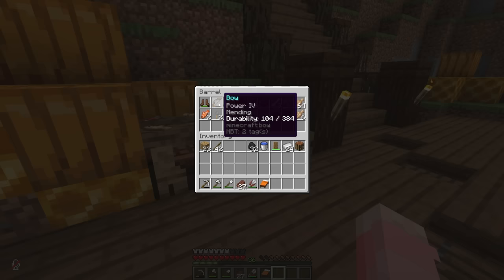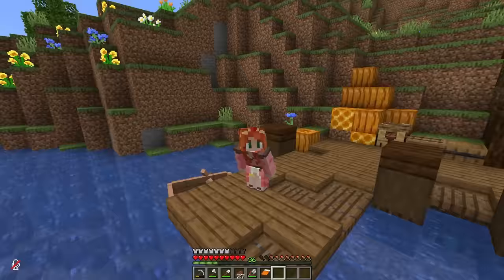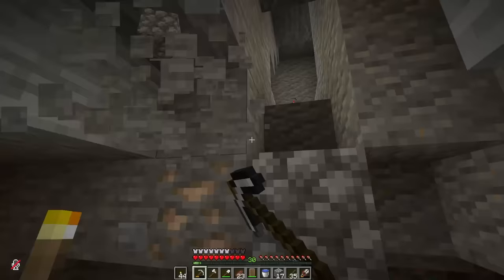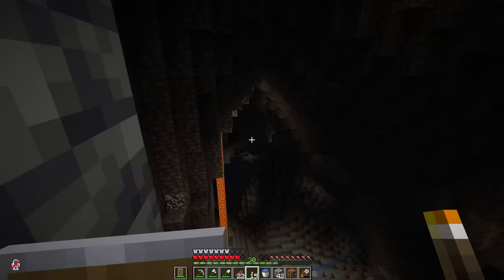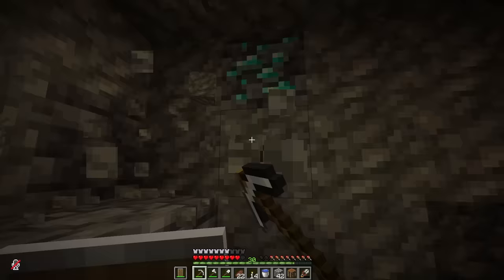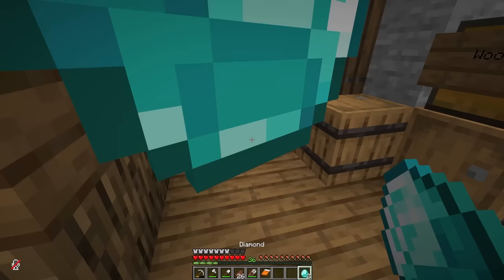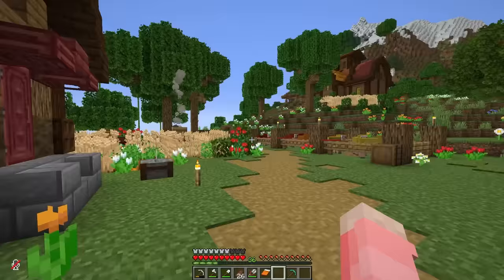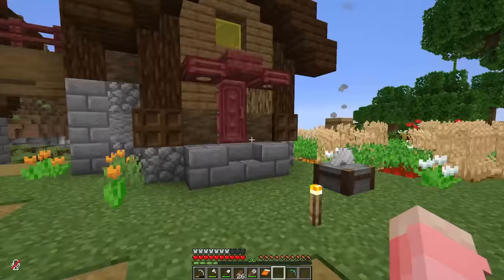Between episodes I've been here at my docks doing a little fishing, and I've gotten some fairly good items — look at this bow, a saddle, a name tag, and a really epic book. Who knew fishing could be so productive? I've learned a ton from the Sheriff's bravery in the last episode, so I decided to take on mining again. This time I avoided the darkness, kept to the upper caves, and still managed to find a diamond. I now have five beautiful shiny diamonds — exactly enough for a diamond pick.